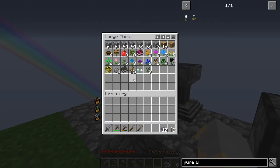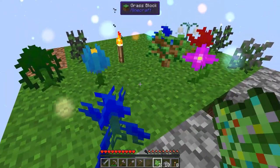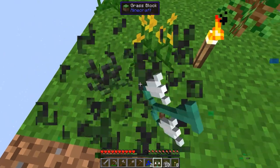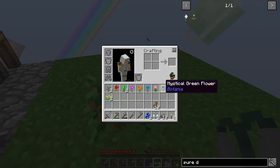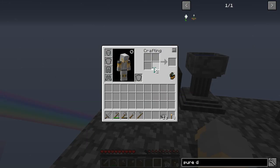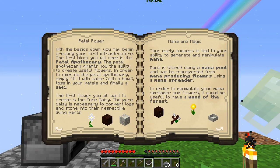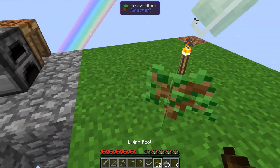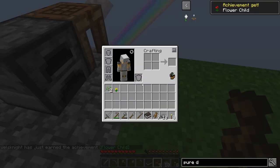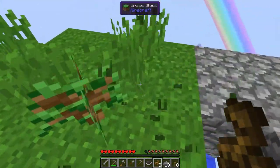There's one! I see one — there's one of the white flowers we need. Now we just need one more and we've got plenty of living root and stuff left to do it, so I think we'll be okay. We've got all the mystical flowers we should need now and then some. So now that we've got all of our mystical flowers, let's go ahead and make ourselves a pure daisy.